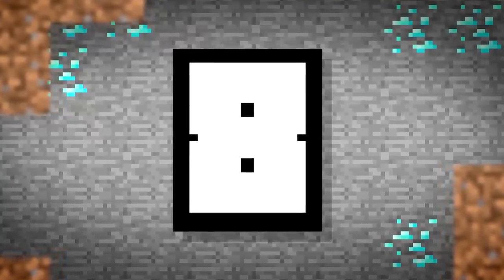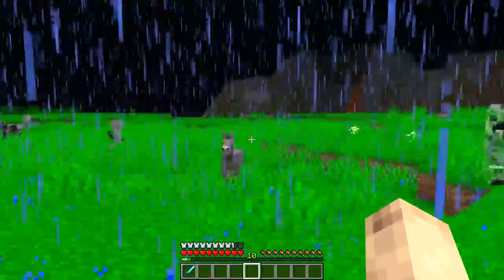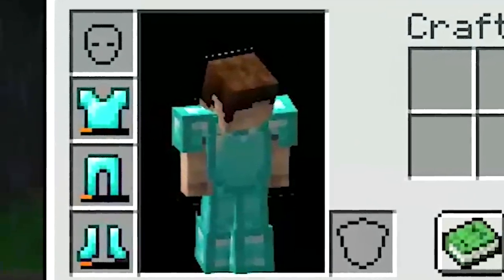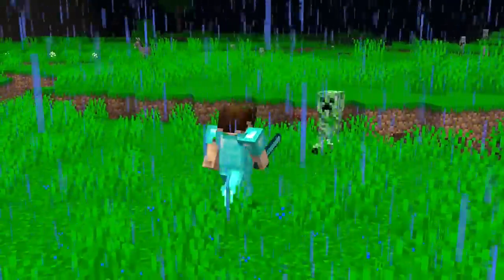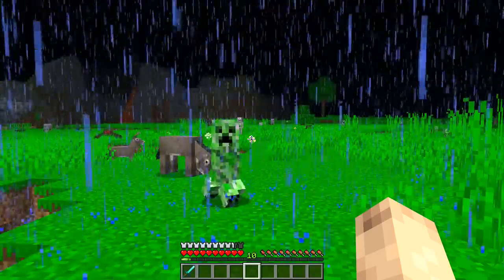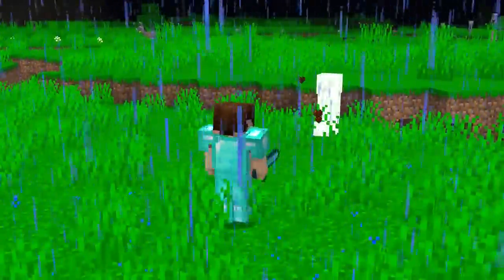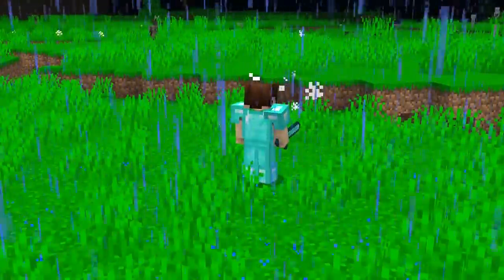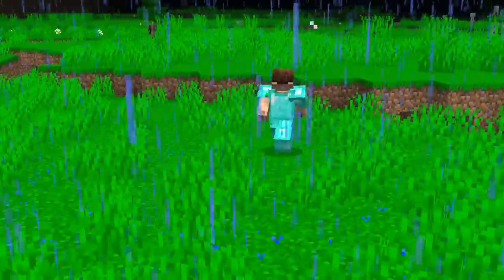Number 8. Caught in a storm? These mobs really won't give you a break. Your armor is looking a little bashed up — another creeper explosion and you'll be exposed to the dangers of the world, unless you brought a set of backup gear. While it can take up a few slots, it can be the difference between life or death against mobs, or even in a PvP situation.